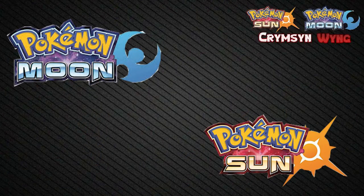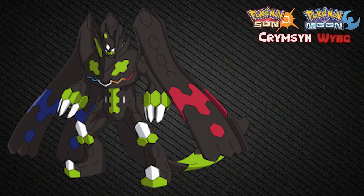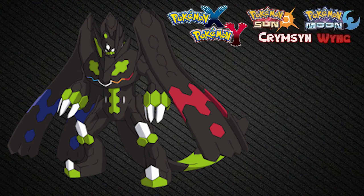Looking at the logos — the colors of Sun and Moon are orange and blue, lighter shades, with red in Sun and bluish-purple in Moon. Both colors were sort of represented in X and Y. My full theory on the relationship between these two sets of games will be in a different video, but I want to note that all four colors appear on the crests of Perfect Zygarde's chest. If you look closely, it's white in the middle, then moon-orange colors, then the blue X-and-Y colors at the far ends. With all four logos lined up, you can see where the colors fit in — it's not too much of a stretch.